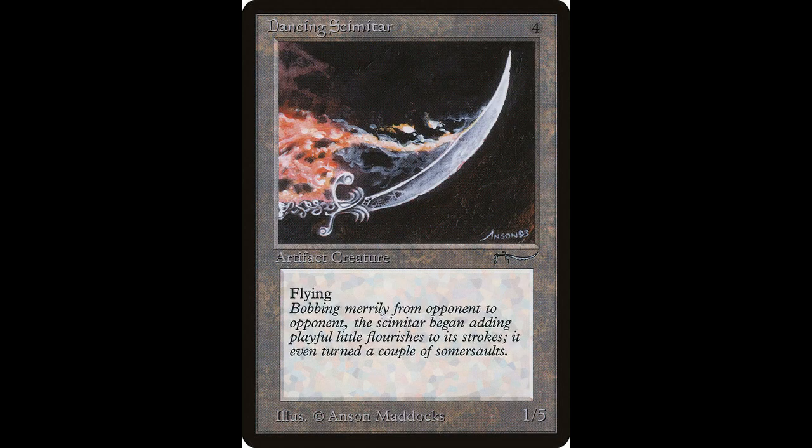Next up we have Dancing Scimitar — another fun card. It's an artifact creature that flies. It casts for four colorless and is a 1/5. Pretty awesome. This would be a great defender to have, especially if you're playing against somebody who likes to play angels or has a lot of flyers. This card is currently worth around $100 but has been reprinted several times.